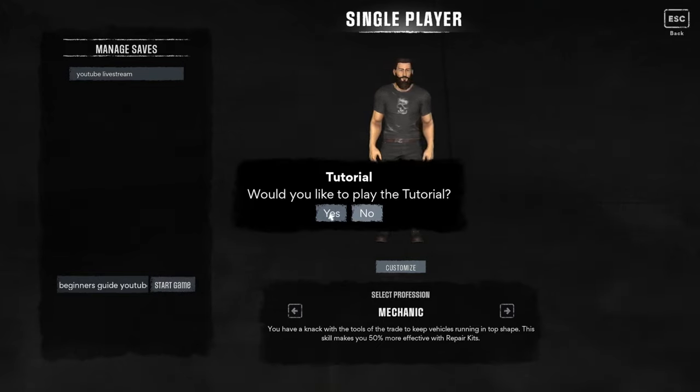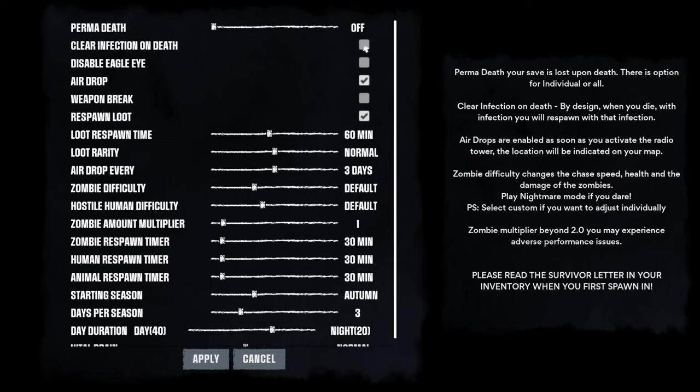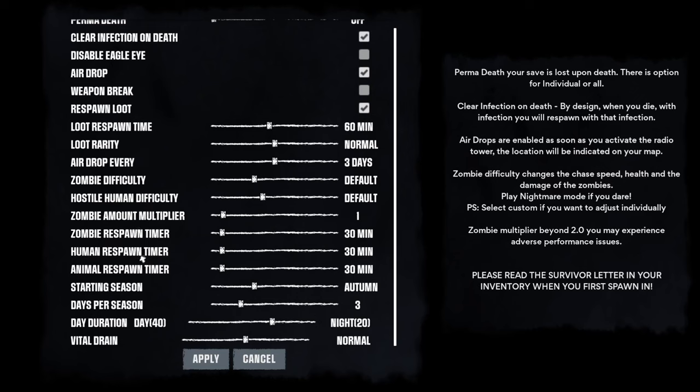You can do the tutorial — it runs you through how to shoot, sneak, all that stuff. We don't really need that, so we're going to hit no. You can also toggle it so that if you get bit and die, when you respawn you won't have that zombie infection. I would recommend turning that on; it's a bit easier. Everything else is standard vanilla game settings, so let's hit apply.